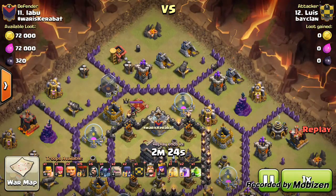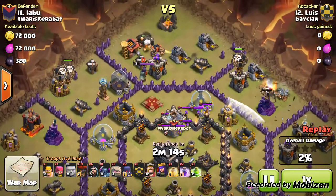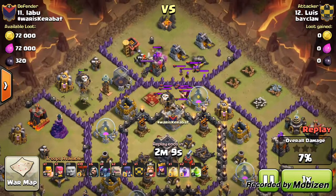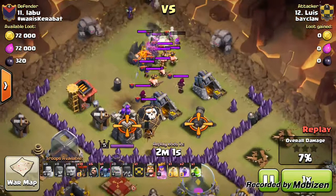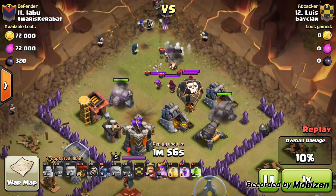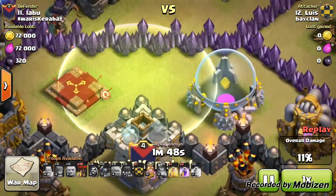Coming in at number one, we have our new recruit Lewis. After watching this raid I knew it had to be featured. It's against the same clan, Wars Corrupt. He starts off placing balloons toward the side of the base to take out those defenses — the cannon and most defenses on the top right and top left. Then he puts down two giants to lure out the clan castle, places two witches, queen, and two golems.